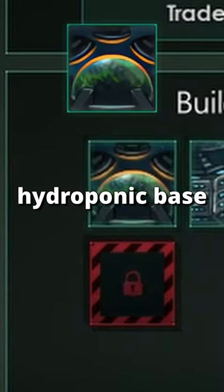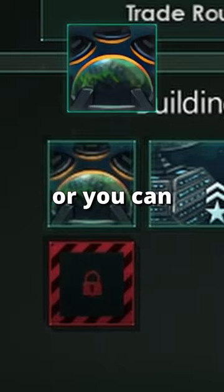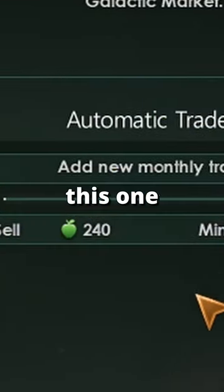Always build hydroponic bays on your starbases. It costs barely anything. They give 10 food a month which upkeeps your empire, or you can just sell it for profit. This one is crucial.